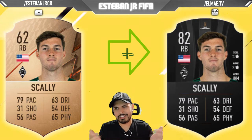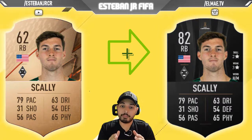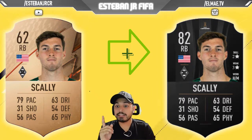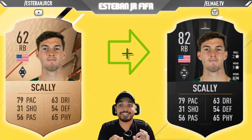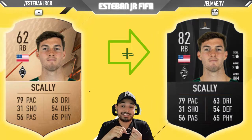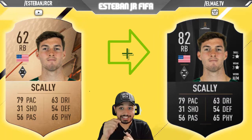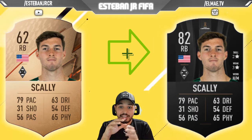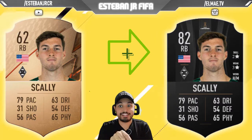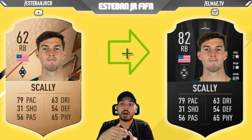This time we are going to talk about Scali. He is playing at Mönchengladbach. He is a 62 and he can scale to an 82. At his level of 62, he has 79 pace, 63 dribbling, and 65 physics — he is a really good player. If you want a cheap player, this is one. Let me know if you sign him and how much he scales.